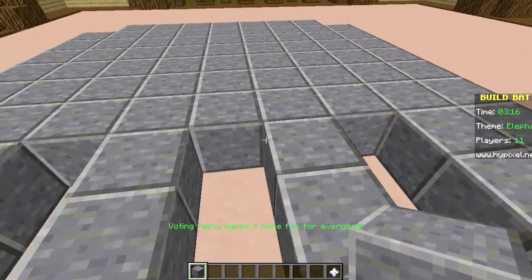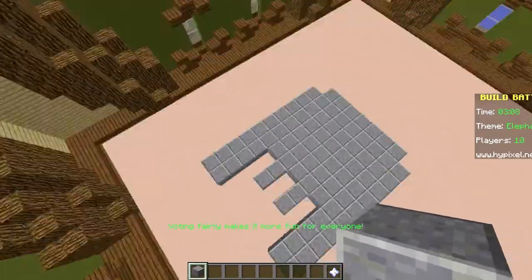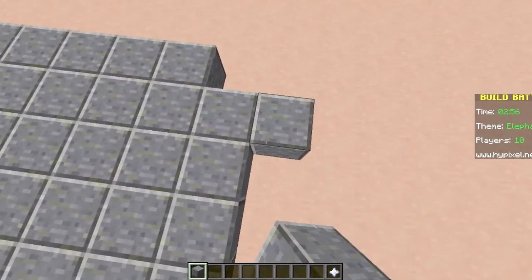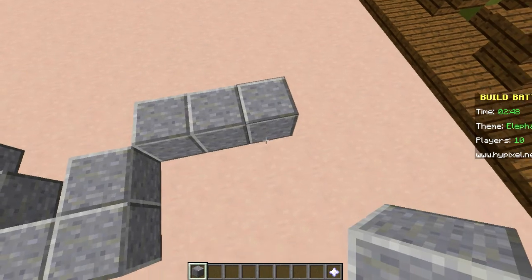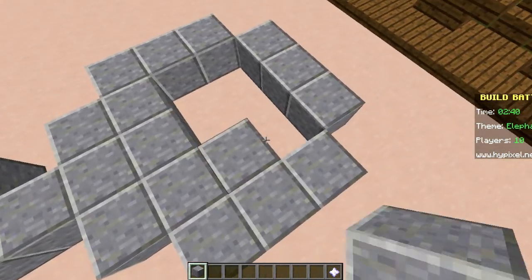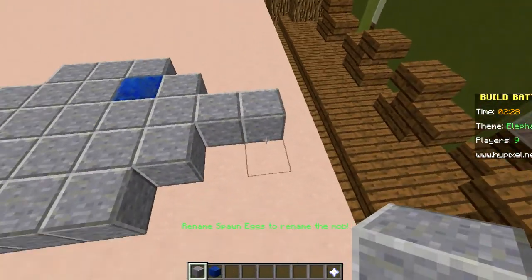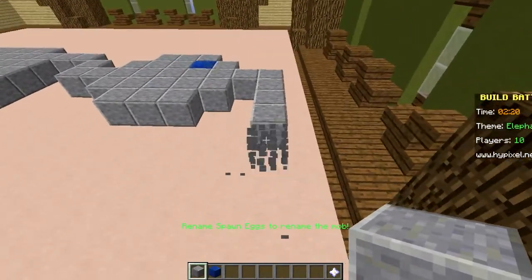Now that we built the body — it looks like a ghost. Those are the legs, that's the whole body, and these are the arms. That's what it looks like, but not anymore. I want to search up pictures of an elephant, but my recording software only captures the Minecraft window specifically, so if I go search pictures of elephants you won't be able to see it.